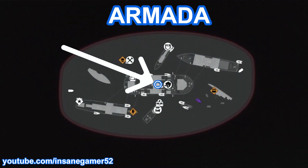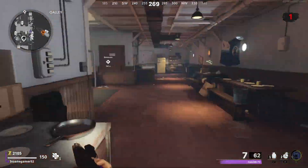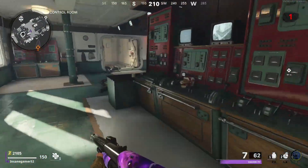Here's where to find the Monkey Mask on Armada. Head to the control room area in the middle of the central boat, and it will be sitting on top of this communication equipment.